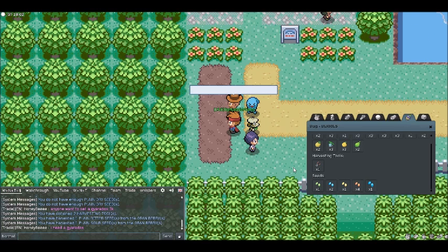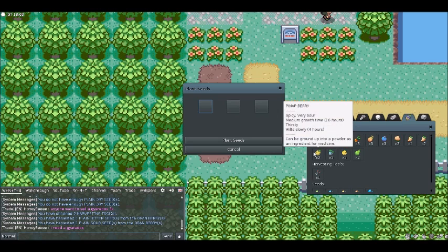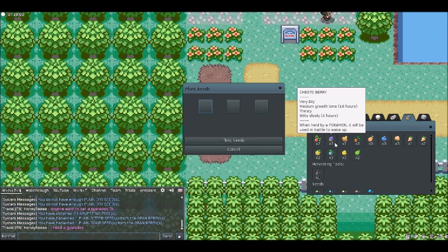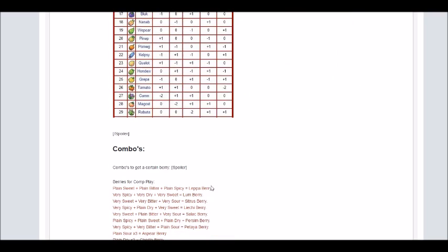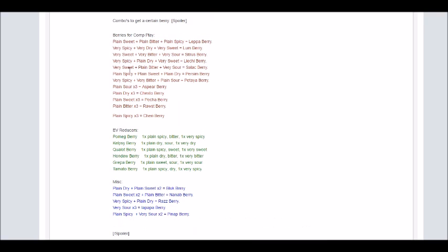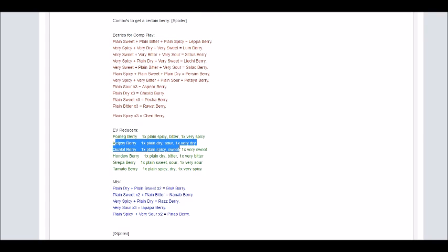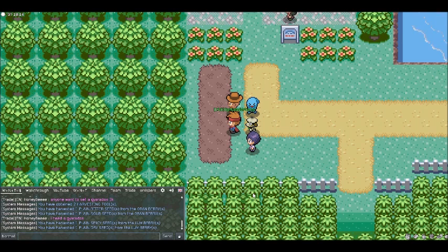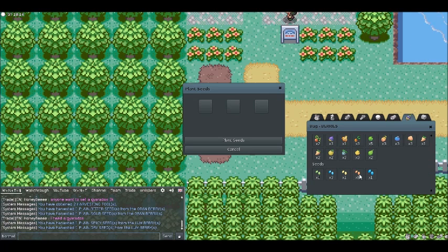Let's give the viewers a visual demonstration here. We have soft loamy soil. Do you want to plant a berry? Yes. And you can also hover your mouse over all the berries to see what combination you can do. The Chesto Berry is a combination of a very dry seed. But if you go to Gym Leader Gary's guide, if you don't have these berries in your bag, you can always look at the combinations he has. So let's go ahead and plant for a Kelpsy Berry, because I have the tools for that.